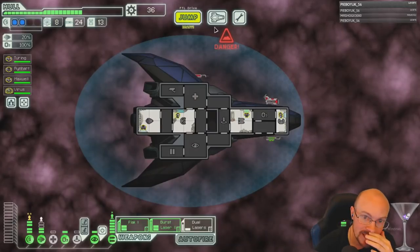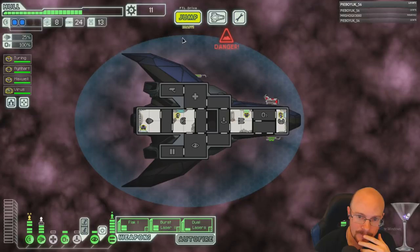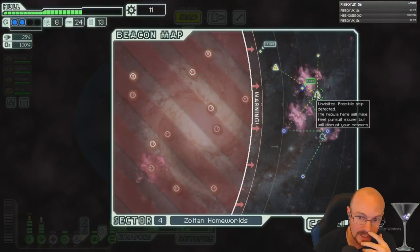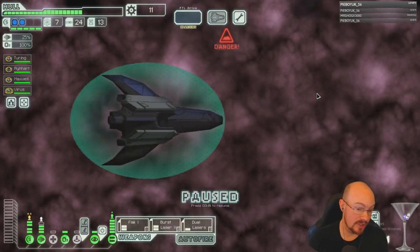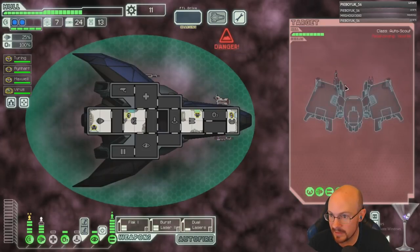Now we need power, and then we'll need hacking and third shield. Those are the two next things. Because hacking will mean we have all of our systems and we just need upgrades, augments, and all that kind of stuff.